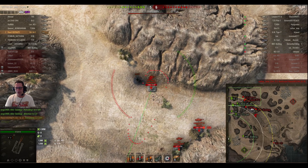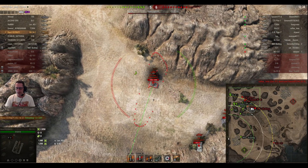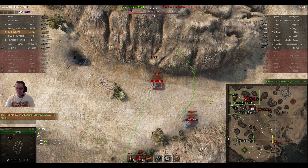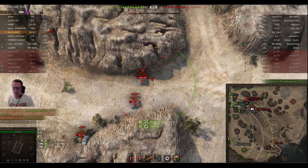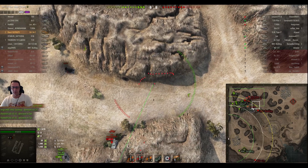The score is 5-6 and the enemy team are capping. In encounter mode it does take a little bit longer to cap out the base. And this is why artillery is fair and balanced — he's aiming in on the T25 Pilot 1, just misses him, gets in for only 20 hit points. Better than missing, I guess.